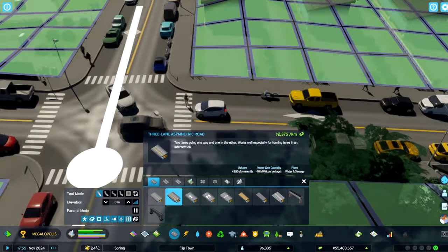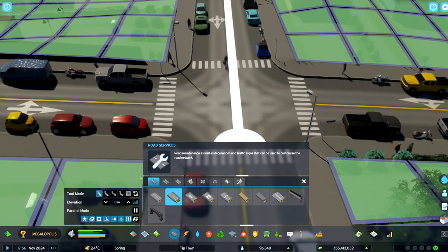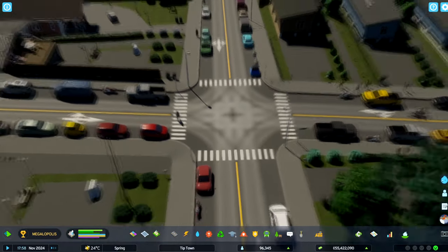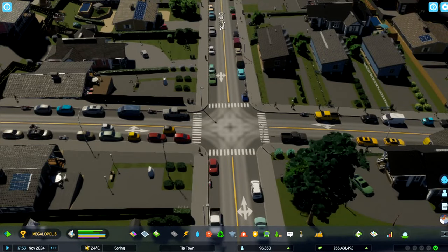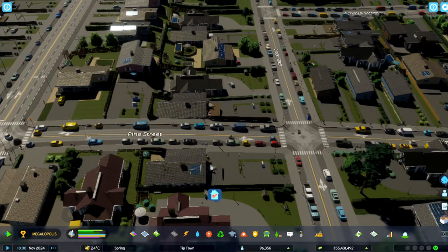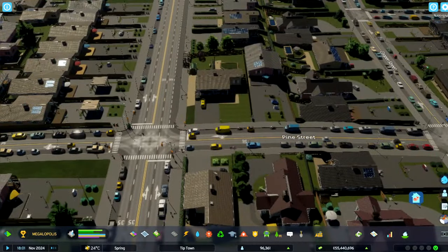Let's see — I don't see any stop signs. Interesting. Well, they kind of treat it like a four-way stop, and I don't see them stopping — they just kind of go for it. So you might want to add some stop signs to these smaller roads. Or actually, that's where I usually add my traffic lights, considering these ones get built automatically, so I never have to do it there.